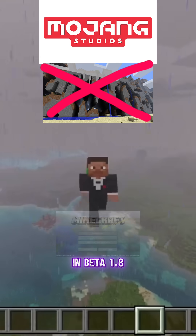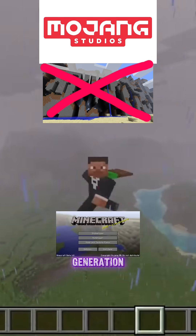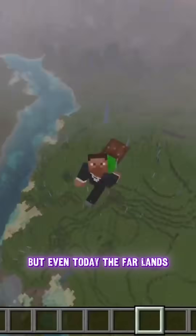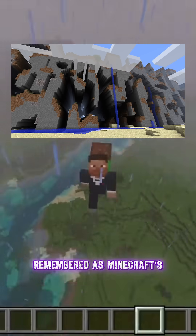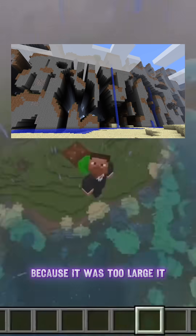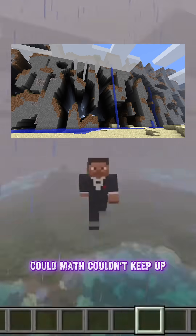Mojang removed the Farlands in Beta 1.8 when they rewrote the world generation using 64-bit numbers, which fixes the overflow. But even today, the Farlands are remembered as Minecraft's most iconic glitch — a place where the world didn't end because it was too large, but because the math couldn't keep up.